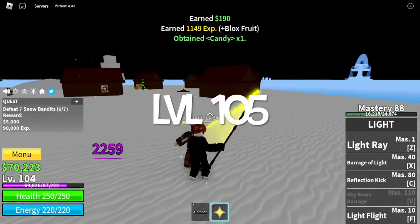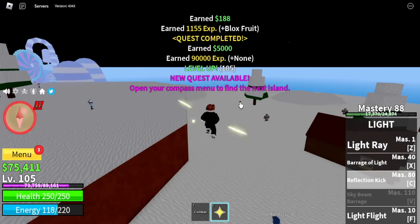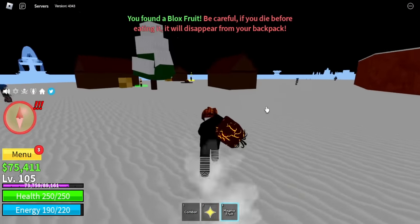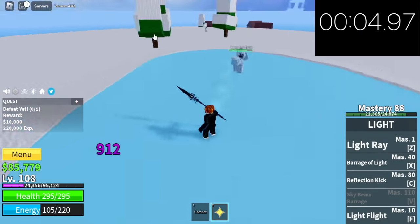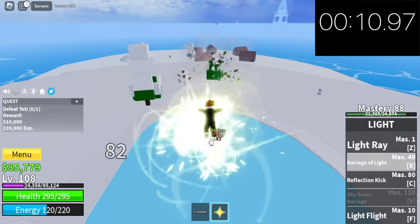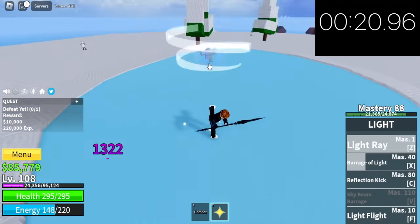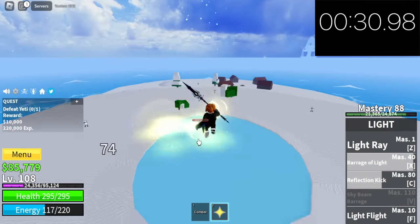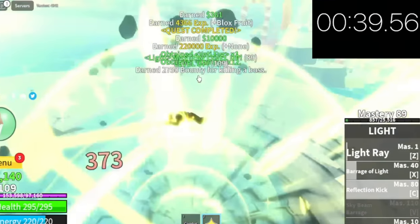Goal level here is level 105. Oh, we got a Magma Fruit! Anyway, moving on. Next stop is the Yeti. Start by using your M1 left clicks. Wait for him to use his own skill — that is the time you're going to use your own skills. Repeat this process, and don't forget we're going to do Server Hop with this boss. It took us 39 seconds. Target level here is level 130.